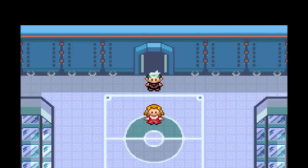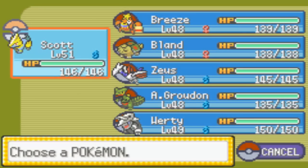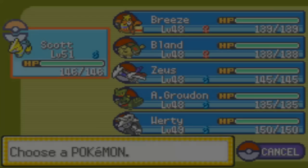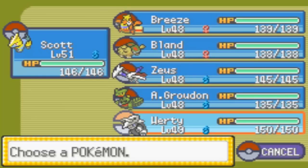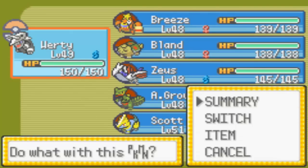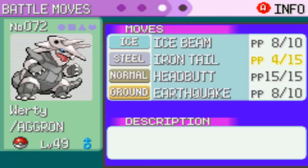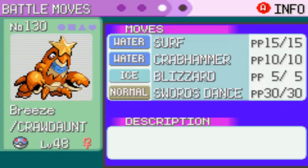Hello YouTube, MasonGround here, bringing you a Pokemon Emerald walkthrough. This is part 36 and today we'll be battling Lance — I think it's Lance. Anyway, here's a Dragon type Elite Four member, and the best thing to use against Dragon types is Ice moves. So I gave Ice Beam to my Aggron and Blizzard to my Breeze.